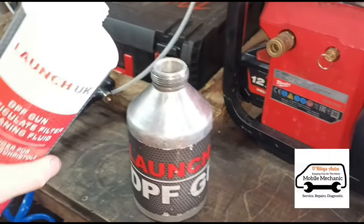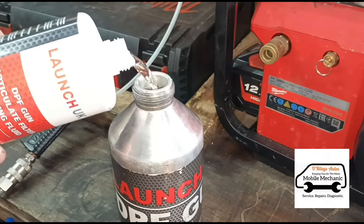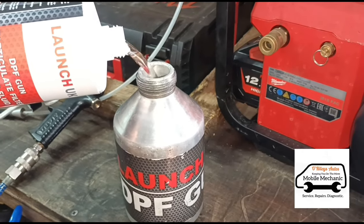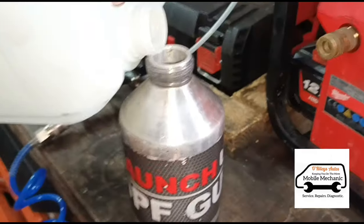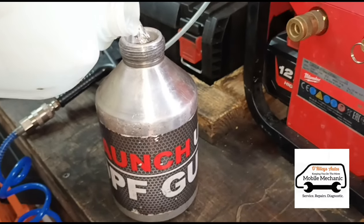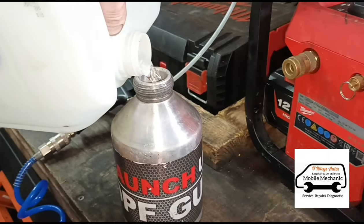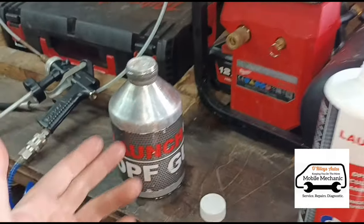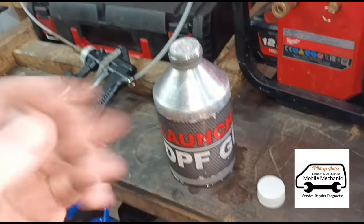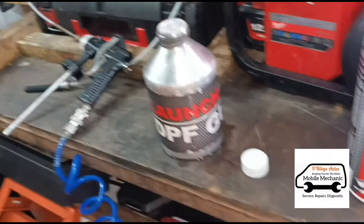We're going to pour about half of this bottle into the gun, then top it up with roughly 40-50% water. What the water does is, when it's forced through the gun with the mixture of air, it helps it oxidize and foam up, which agitates the soot, softens it up, and blows it out.